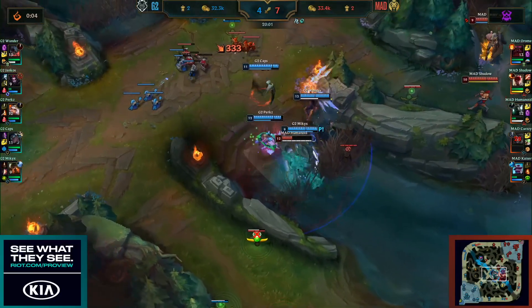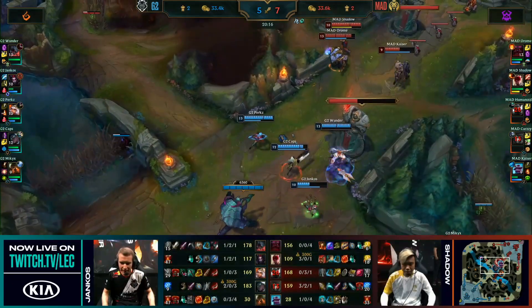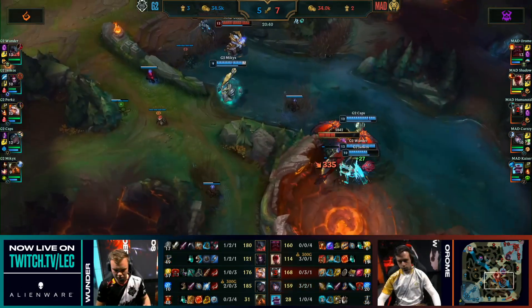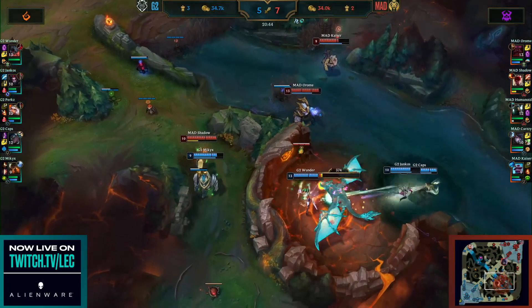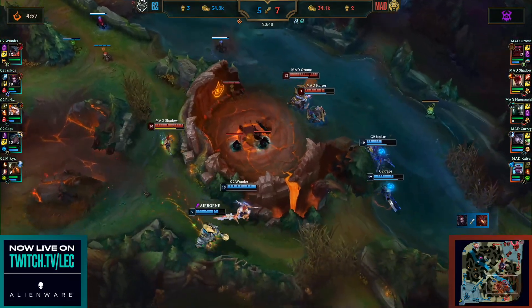Here comes Wunder from the side. Humanoid in the realm of death, will be done for pretty soon. Perkz secures it — he still did not have his Flash from that earlier play, remember when the flank happened from Wunder. The Infernal Dragon goes down — of course Infernal giving you percentage AD and AP. Mad Lions gonna try and contest this. The Dragon does go down. Here comes the Call of the Forge Guard looking for Yankos down towards the bottom side. Caps is there as well.